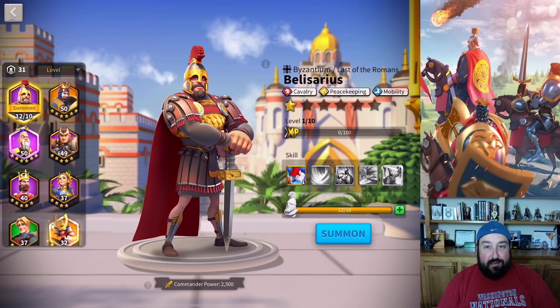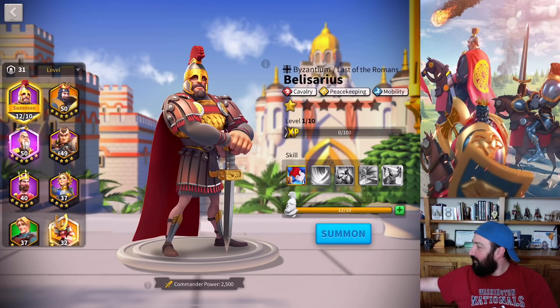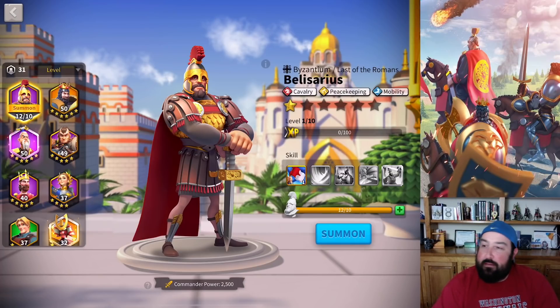Let's summon Belisarius because I've been waiting for him forever. Oh — somebody's coming in. Hey, son. It's night-night time. Have a good one, buddy. Good night. Okay, so let's summon Belisarius.